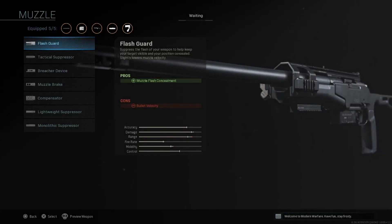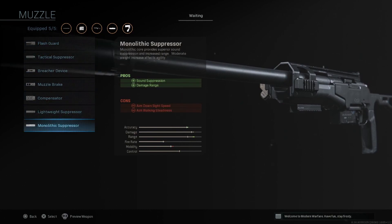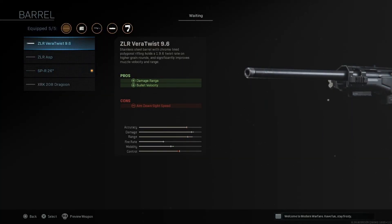For the muzzle, it's the same thing as any other weapon — there's nothing new in here, as you guys can see. All the stats are the same, the usual. So we have the barrels. This is where we have a ton of new barrels for a new weapon. We have the ZLR Vera Twist 9.6 — you get range and bullet velocity, sacrificing some ADS speed. Really a decent barrel there.